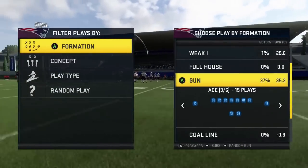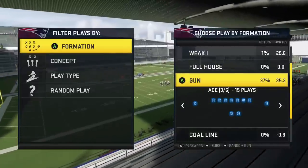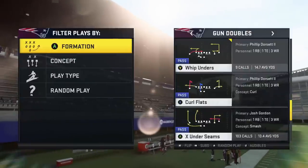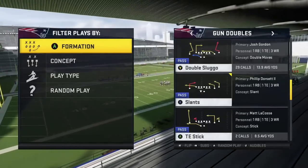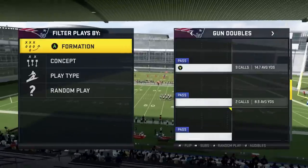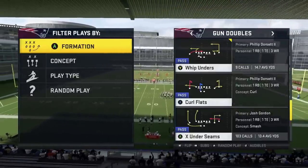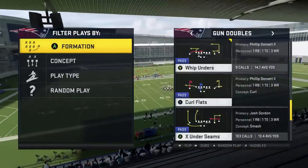Moving over to the next formation - Gun Ace is good against the meta right now. I accidentally skipped over Ace, we'll come back to it. Doubles has a similar on X under seam - that route on the far left is the same thing. I like Doubles better than the Split formation because there are a lot more things you can do in Doubles. There's also double-move double sluggos which are okay against off-man - you want high route running for that. Wide receiver drags are pretty good. I only use Doubles for the X under seams - 103 play calls, 13.4 average yards.